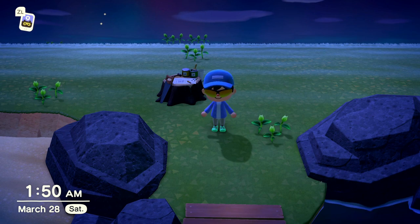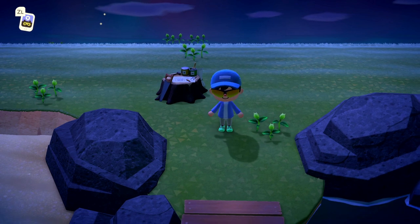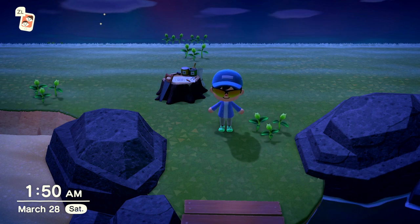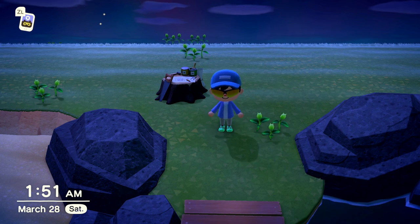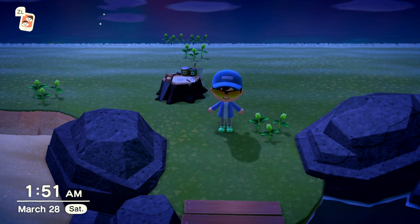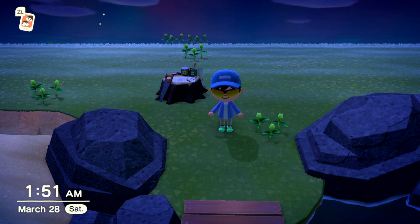Every single plant in this game makes bugs spawn. Rocks spawn pill bugs, trees spawn bagworms, bees, and spiders when you shake them, and flowers spawn butterflies and stink bugs. By eliminating rocks, trees, and flowers you instantly make it easier for tarantulas to spawn because there are fewer bugs taking up that spawn space.